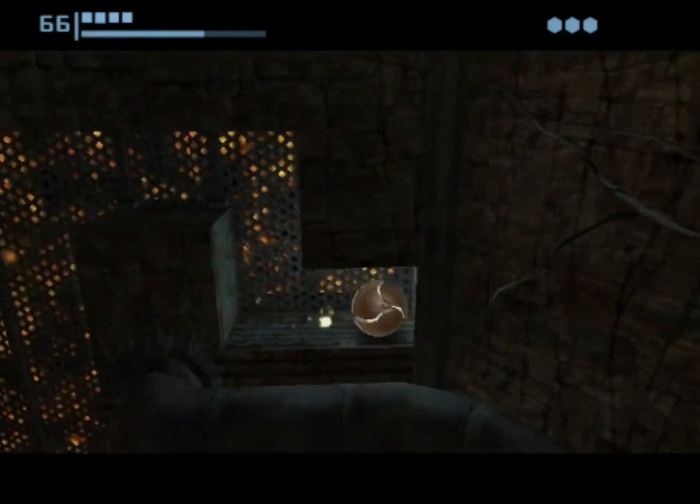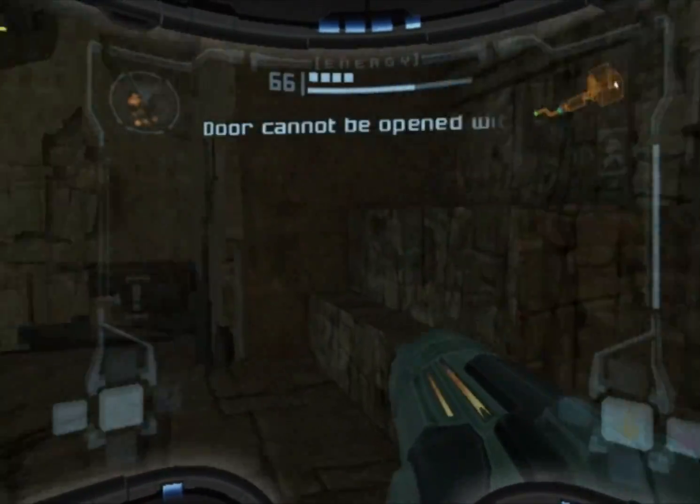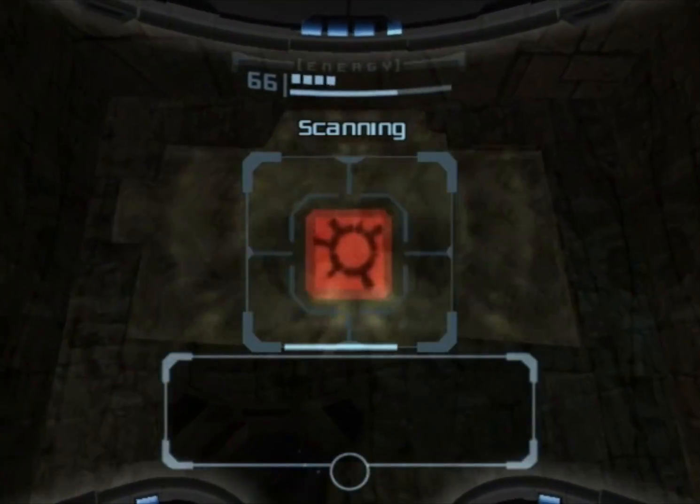There we go, okay let's not screw this up this time. As far as glitches go it's not the hardest to pull off. Here's an ice beam door — cannot get through — but before we leave we'll get some Chozo lore.